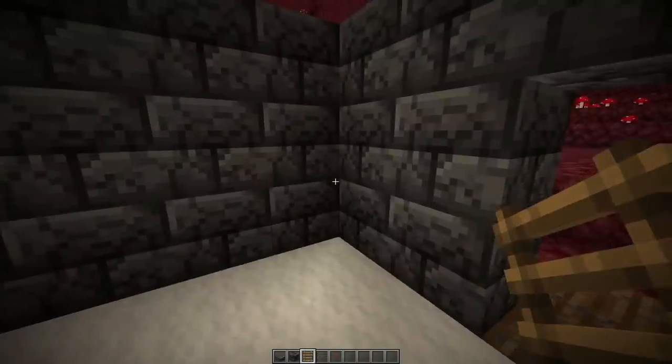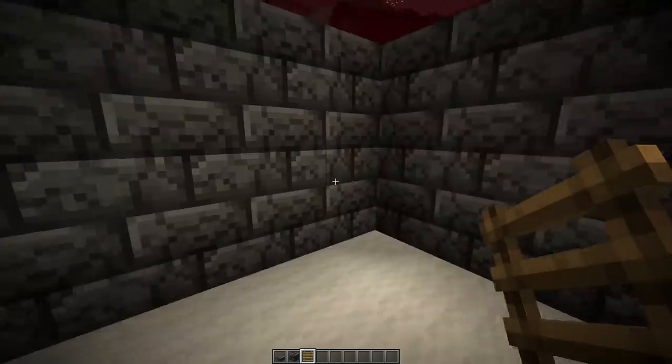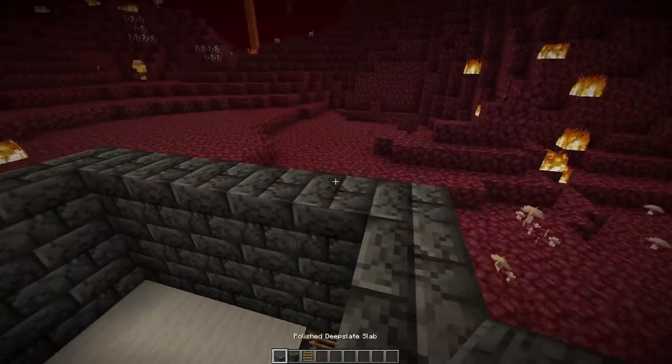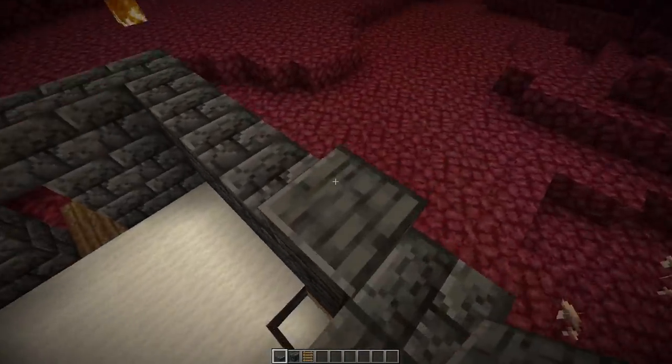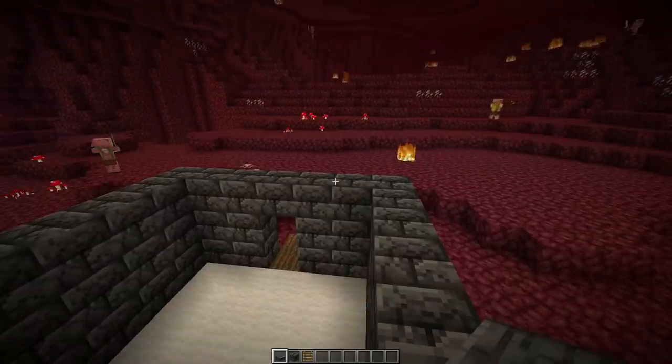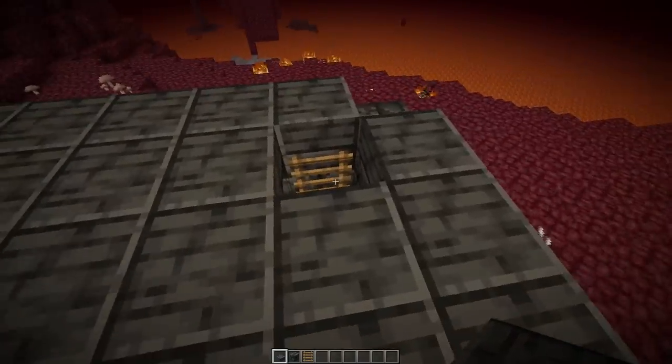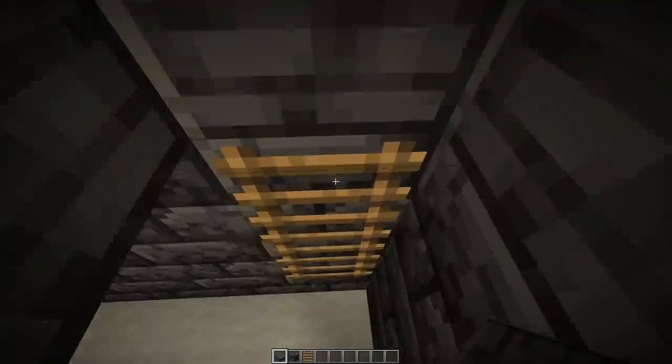Next up, pick one of your corners — doesn't matter which. You can carry on that ladder if you wish. Come up to the top and then get some slabs and place slabs across the entire roof except for the four corners. So it should look something like that. You should have a hole there so your ladder allows you to get in and out of your farm as well.